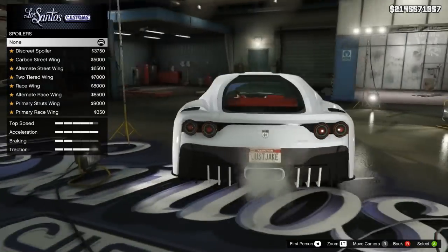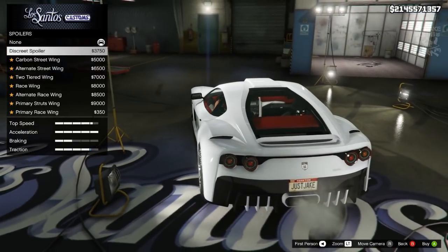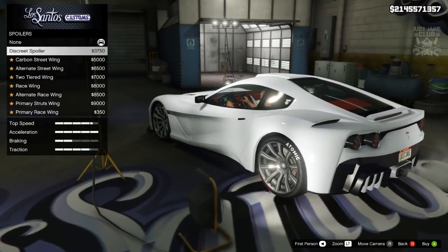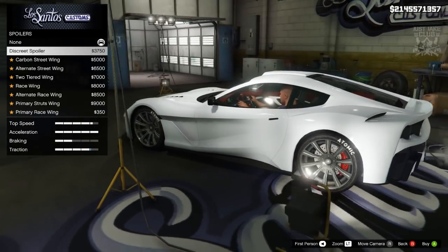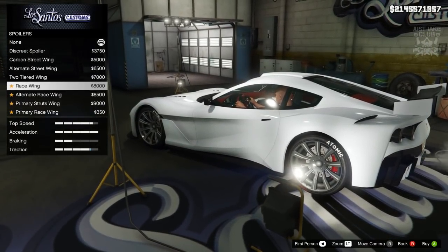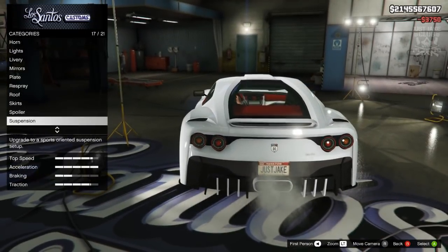Moving to the spoilers — it actually looks awesome with none, but a spoiler does give you a traction increase, so if you're going to use it for races I'd suggest purchasing one. The first option, the discreet spoiler, doesn't really stand out too much but still gives you that traction increase. The other weird-looking options just look out of place and shouldn't really be an option for this car. I'll be going with the discreet spoiler for that traction boost.